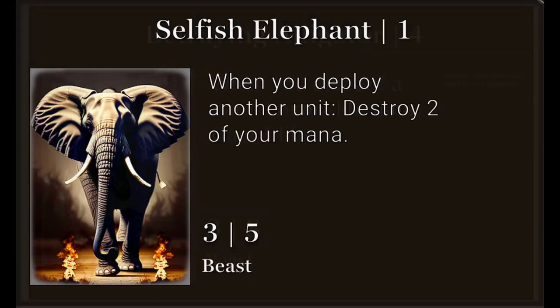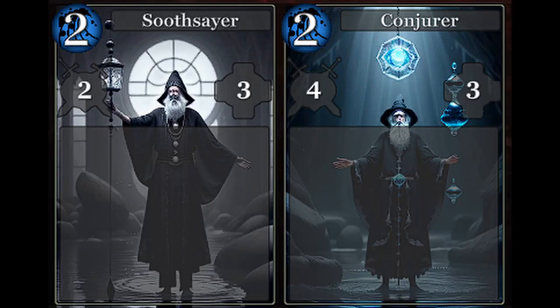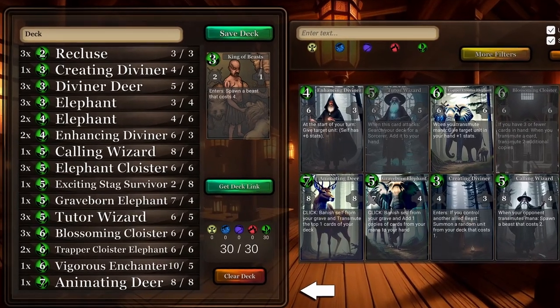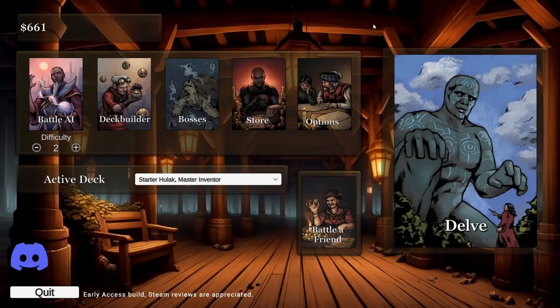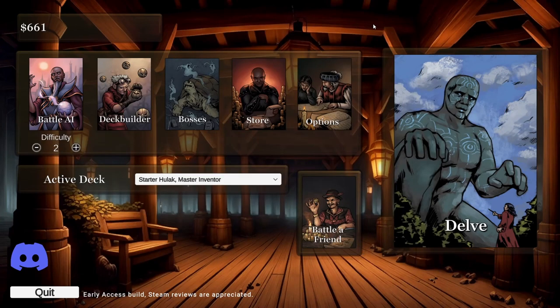What does a spy shark, a selfish elephant, and an exciting cloister have in common? Well, nothing, except that they were randomly generated and may never be seen again. Welcome to my review of The Simulacrum, a roguelite deckbuilder card game featuring procedurally generated cards with all kinds of overpowered stats and wacky gameplay effects. Stay tuned at the end of the review for some of my favorite randomly generated cards I've seen so far, and for full disclosure, I did receive my key for free from the developer.